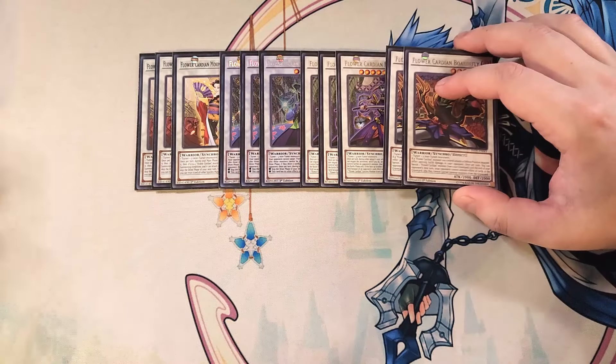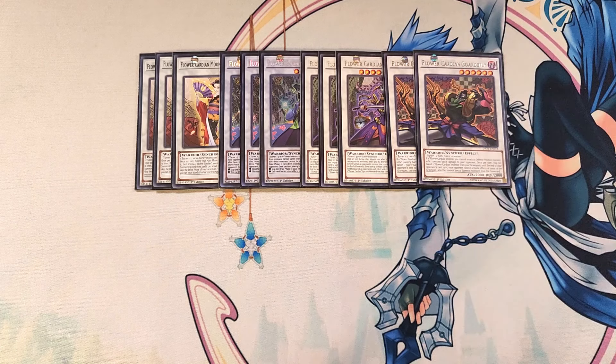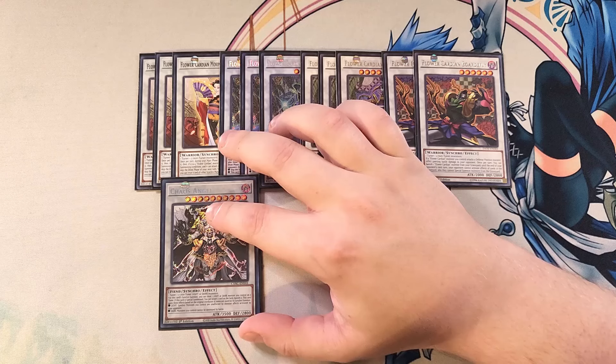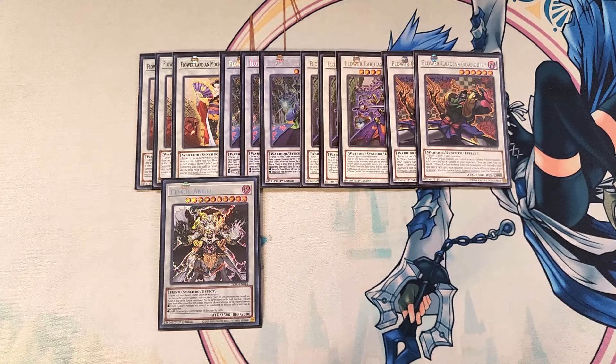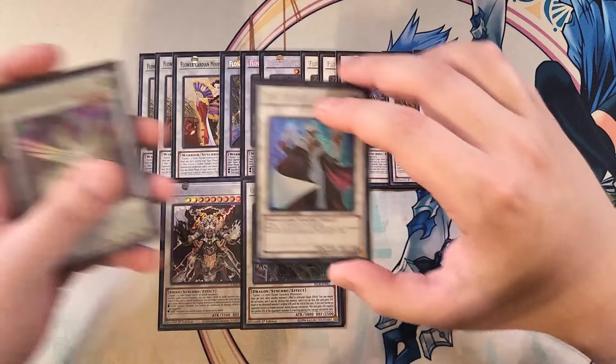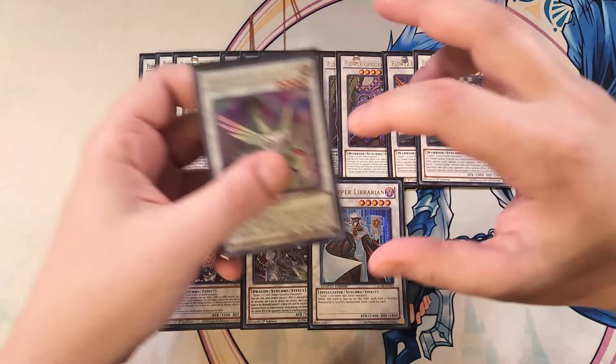We play two copies of Boardy Fly as a two-of just in case you need extra synchro summon options. We include a single copy of Chaos Angel as an alternative summon option, a single copy of Crystal Wing as a walking negate, one copy of TG Hyper Library to help draw in the deck, and finally a single copy of Herald of the Arc Light as another walking negate.